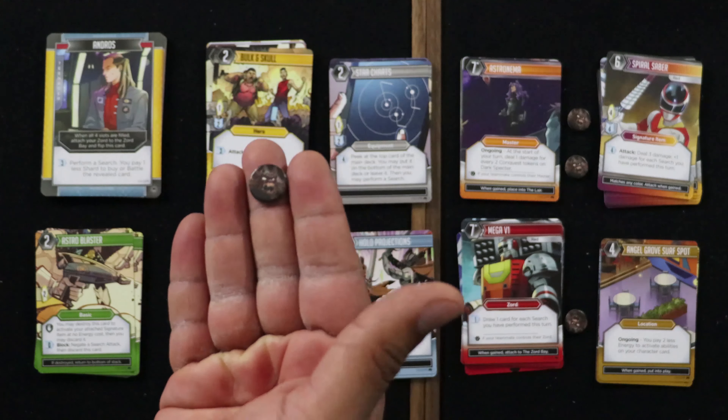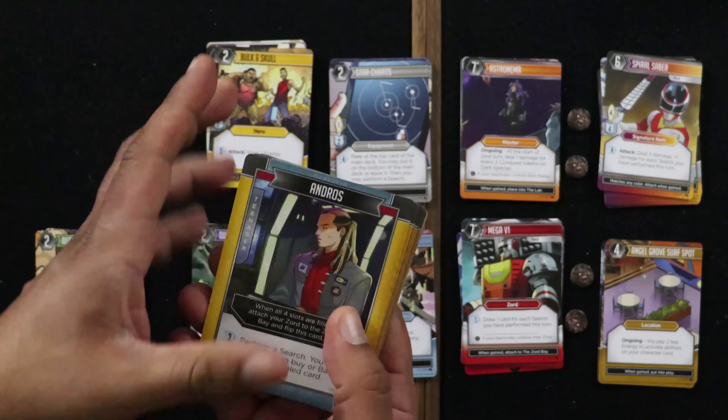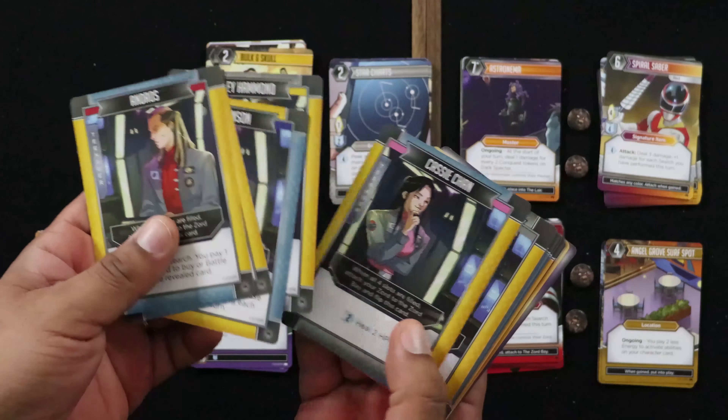If you're wondering why there's a big feature on Zordon in this — if you've seen the show, you know that the Search for Zordon and saving the galaxy was a big part of In Space, and it was supposed to be the last season. These are the little tokens you get for Dark Spectre. Let's take a look at our heroes: you get Andros, Carlos, TJ, Ashley, and Cassie. We also get Zane.